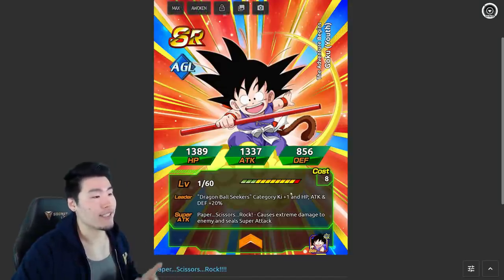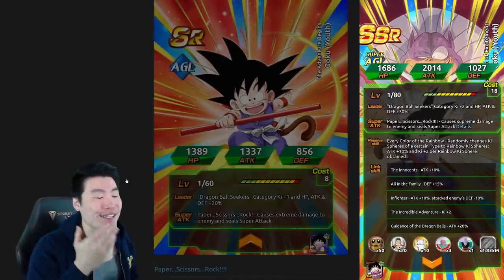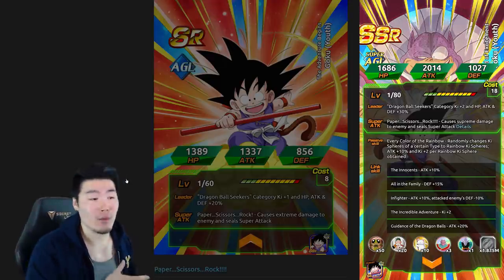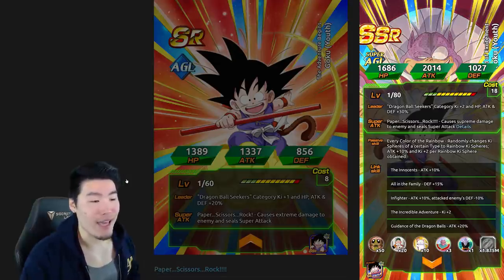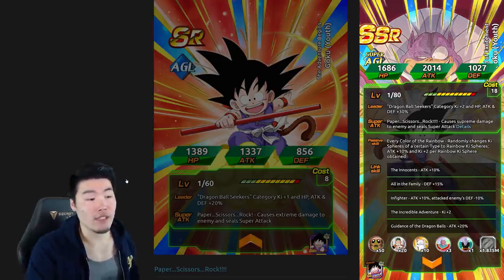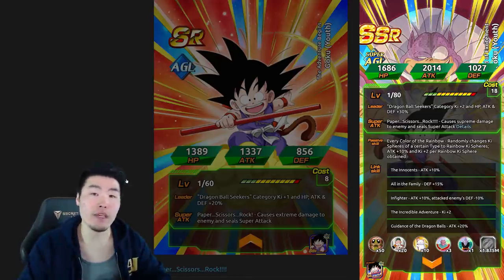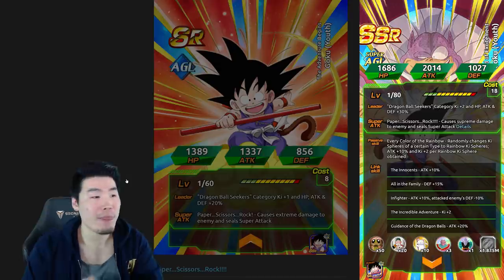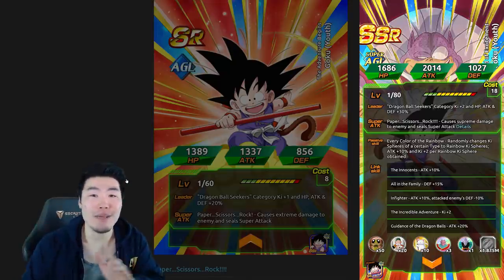Now we have this SR Kid Goku. Like I said, he is the one that's going to awaken into an LR eventually, but this is what we got for Global so far. Dragon Ball Seekers category, key plus 2, HP, attack, defense plus 30%. His super attack is paper, rock, scissors - causes supreme damage to the enemy and seals super attack. His passive, Every Color of the Rainbow, randomly changes key spheres of a certain type to rainbow key spheres, so he's self-sufficient for rainbow key spheres, plus attack plus 10% and key plus 2 per rainbow key sphere obtained. He's going to awaken again later and eventually we'll get an LR awakening - that's going to be exciting.